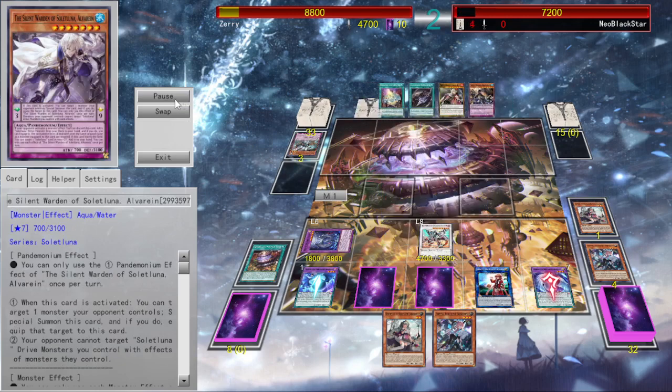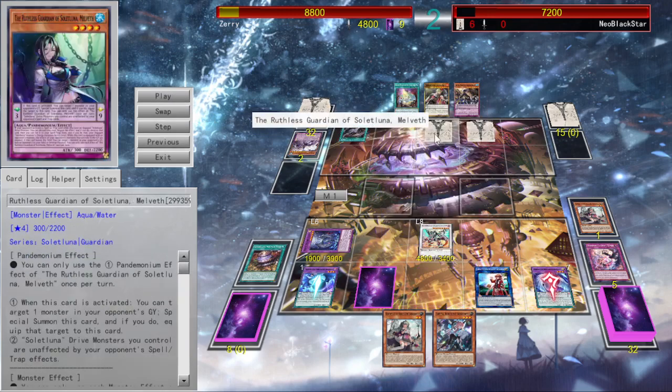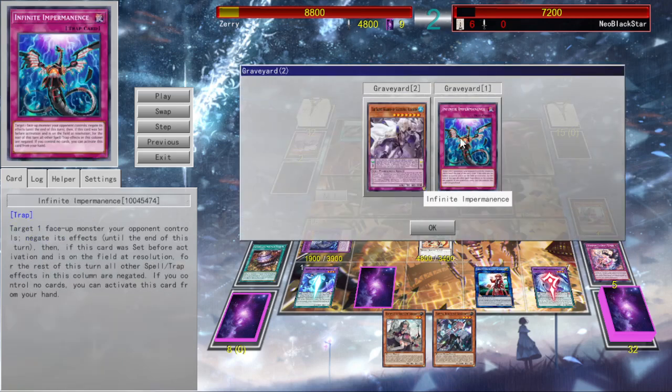I get to add one monster to my hand and deal some sudden damage. He uses Proxima Synchron to set a Pandemonium from his deck, which is Malbeth. Malbeth being able to lock out the entire graveyard when she summons herself, like all Pandemoniums. But if they activate as a trap, they can target one monster on the field from the graveyard — or the other one is from Banished, which is Balthus.